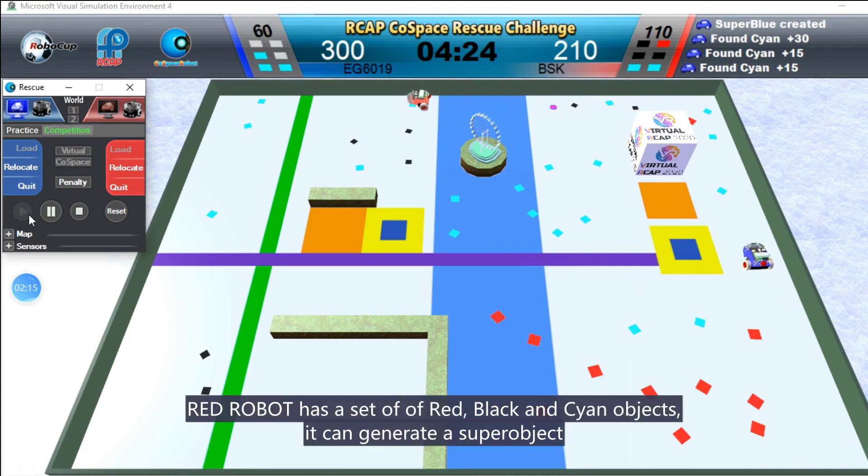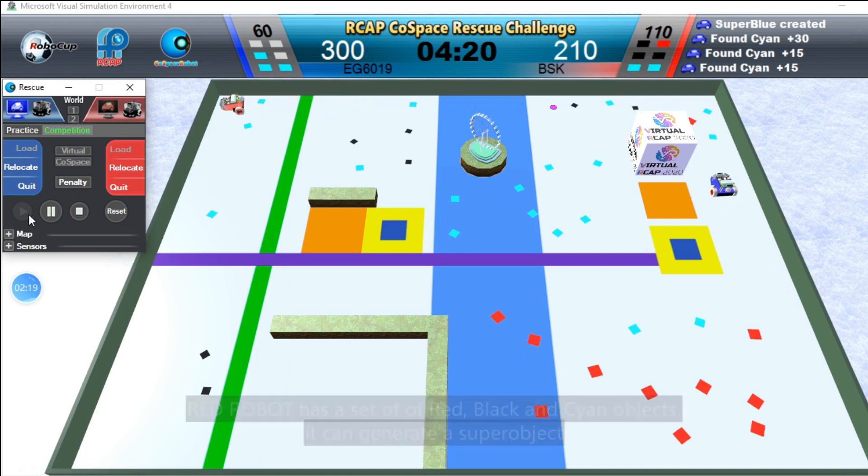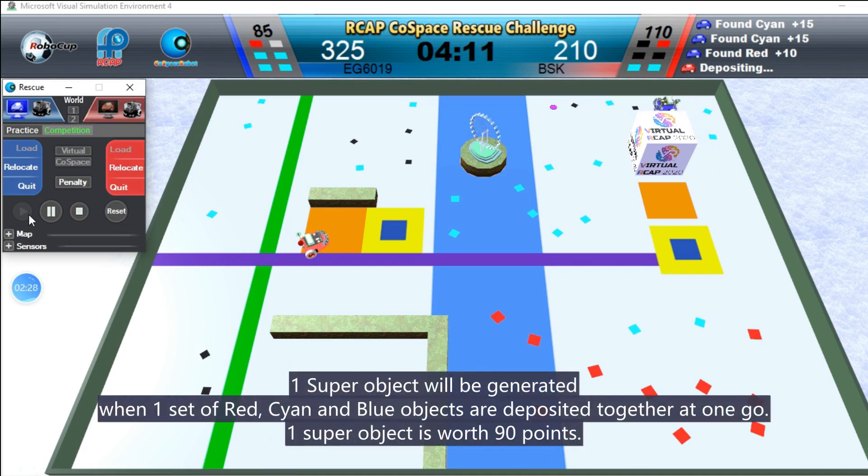Radrobot has a set of red, black and cyan objects. It can generate a super object. One super object will be generated when one set of red, cyan and blue objects are deposited together at one go. One super object is worth 90 points.